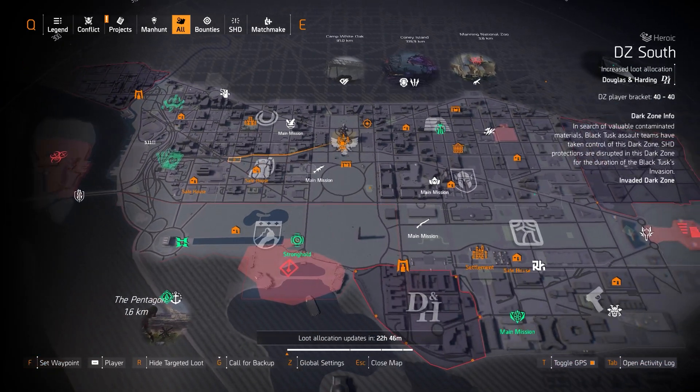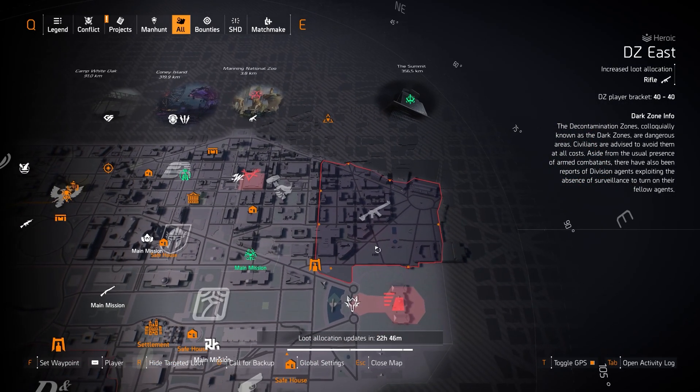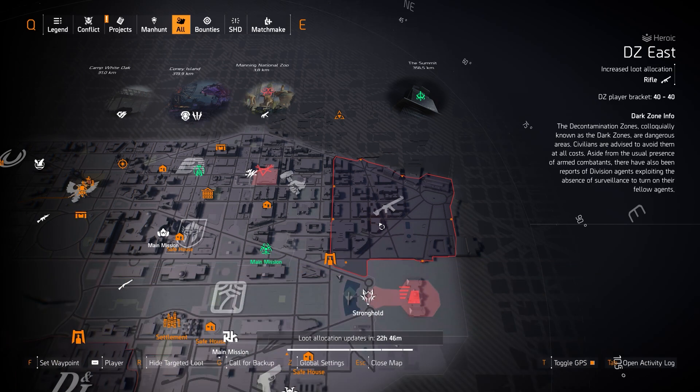Dark Zone South has Douglas and Harding so no Dark Zone exclusive worth mentioning. But in DZ East there are three rifles highly worth farming for today: the Harmony with Perfectly In Sync for skill builds, the Virginian with Perfect Boomerang for DPS headshot damage builds, and the Everlasting Gaze with Perfect Perpetuation for status effect builds.